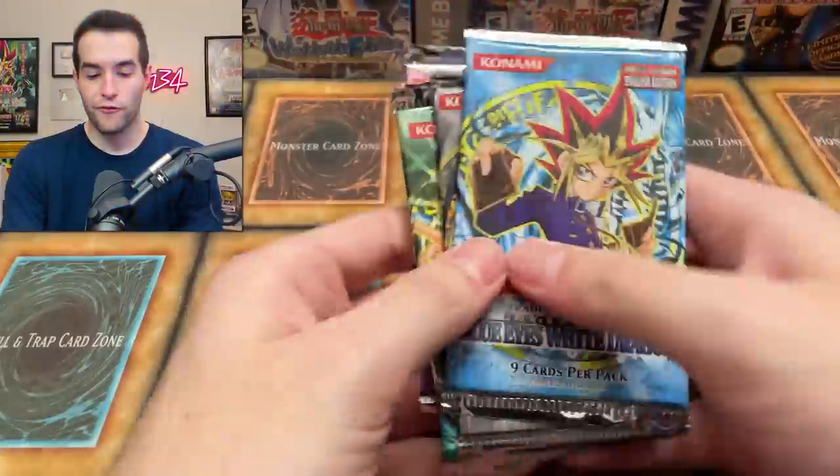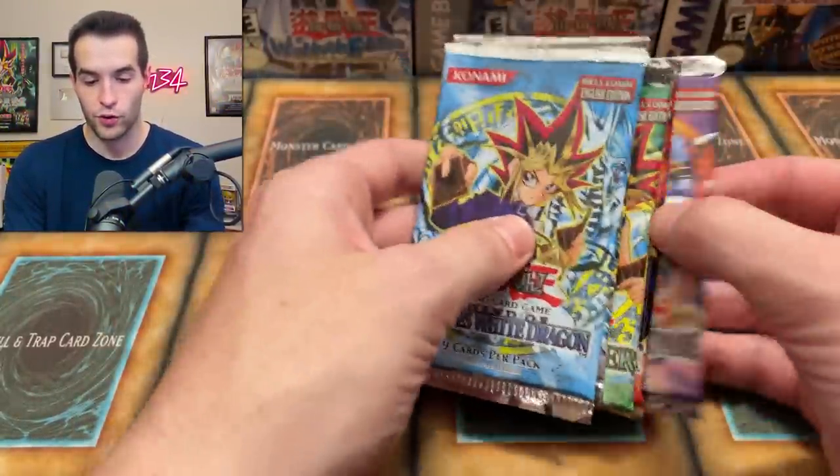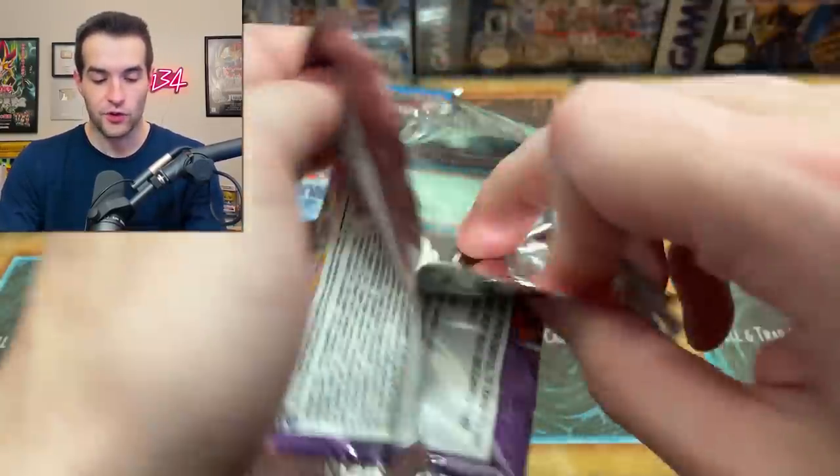50% of you guys are not subscribed to the channel according to this graph, so go down below and click that subscribe button. We have our four packs: LOB, Metal Raiders, Magic Ruler, Pharaoh's Servant, and Labyrinth of Nightmare. Of course we start from the back with Labyrinth of Nightmare. Sorry about my voice - I'm still recovering. We also did back-to-back three-hour live streams with this voice somehow.